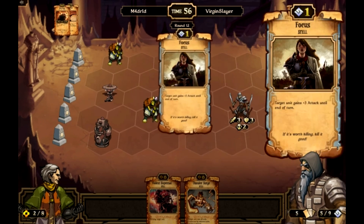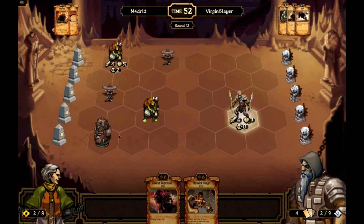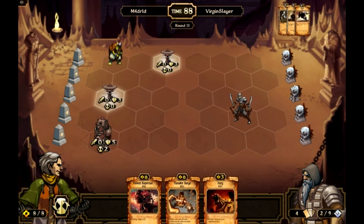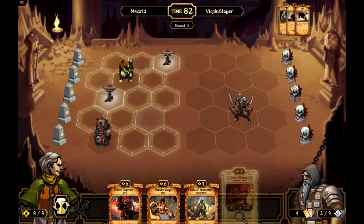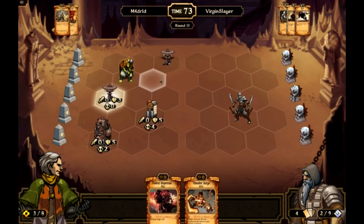He plays another skirmisher, puts a focus on it, and speeds him — and that is a dead elder. I move this here, draw two, play clock library, put a potion of resistance on him, and end turn.